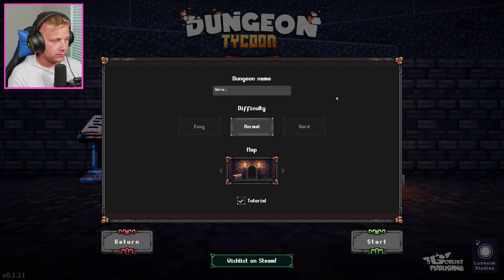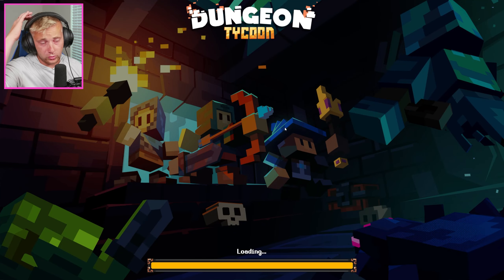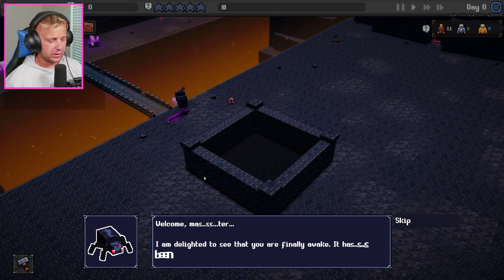Without further ado let's hop right into it. We got a dungeon name — you guys already know we're going with our old faithful. Looks like we can only do Normal with the tutorial and just one map right now. It looks like there are different maps and different difficulties that we can check out in the full game.